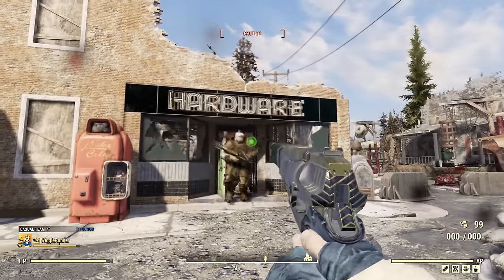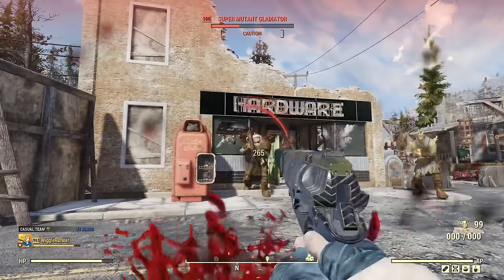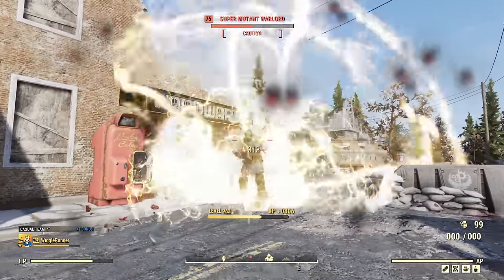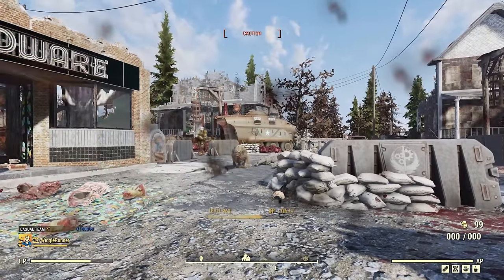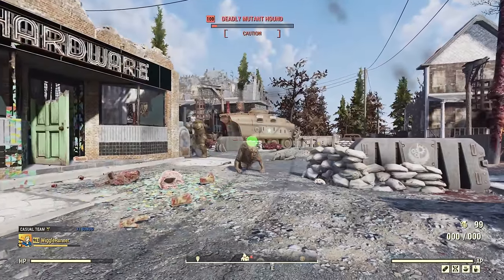600 damage! That must have been... I don't even know since we can't do critical hits. Let's see if we can stun him and kill him. So far we're able to stay in caution, which is kind of surprising. I don't know how that's happening.